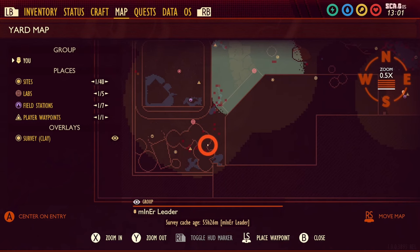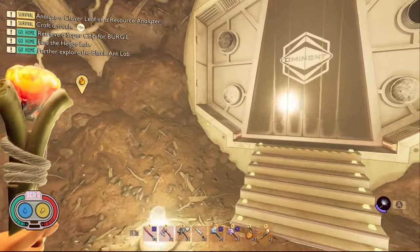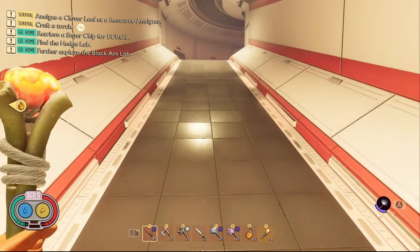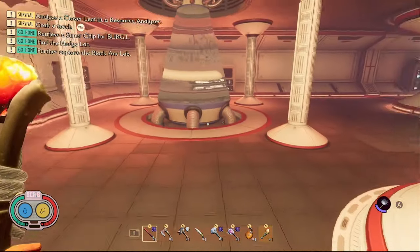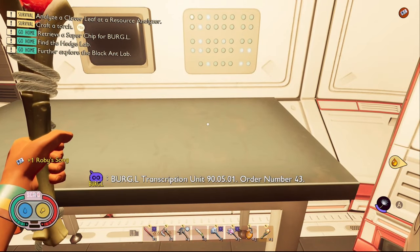The final piece of data in the game is a tape called Robie's Song. To get this one you need to come into the black anthill. At the very very bottom of the anthill go into the lab. Then when you go inside you just need to turn right and it's on the table in front of you.